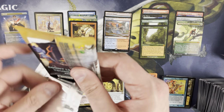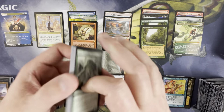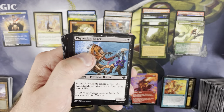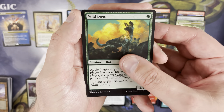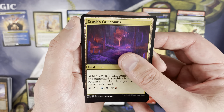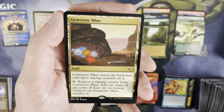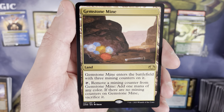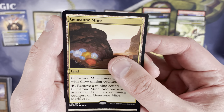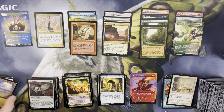Hunting Grounds is kind of a swing and miss value-wise, but it's a really cool-looking borderless. I actually like the card — let's call it what it is though, it's not valuable. Turnabout as a retro frame uncommon and a Serrated Arrows as a foil uncommon after that. If anyone watching has played Hunting Grounds in their Commander deck, let me know in the comments — what deck was it in, what were you building around? Slice and Dice — rare is Gemstone Mine. Nice!